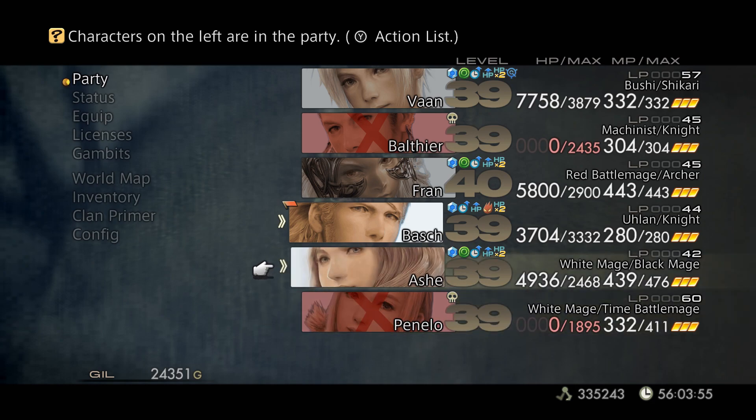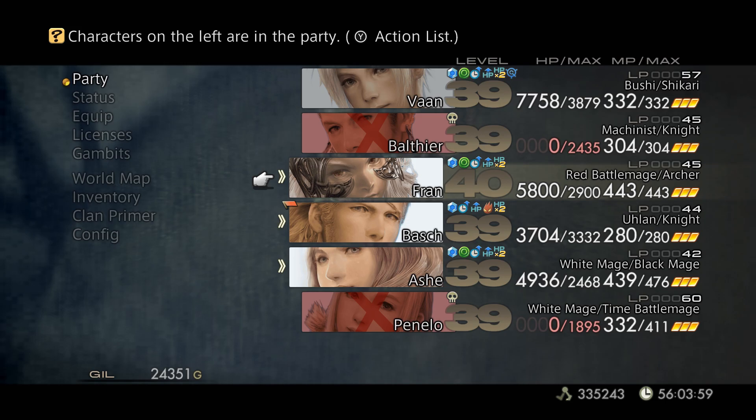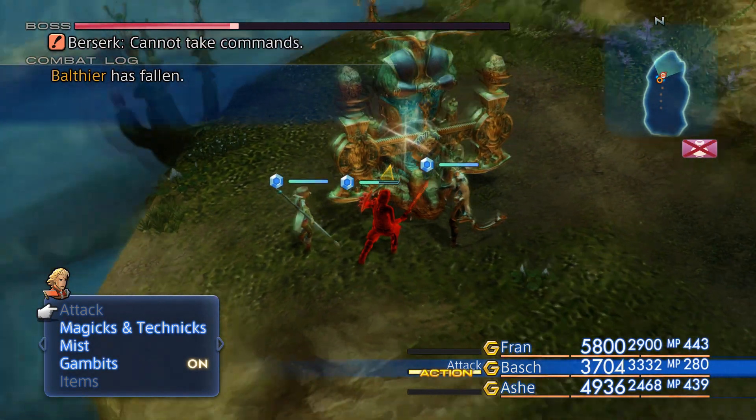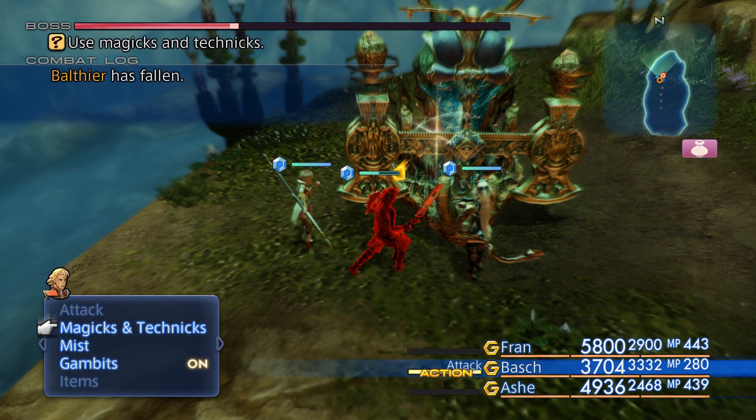Scathe is super powerful, and from this point on I think he's gonna counter with that whenever Berserk is doing quite a number on him — whenever we dispel his Reflect.